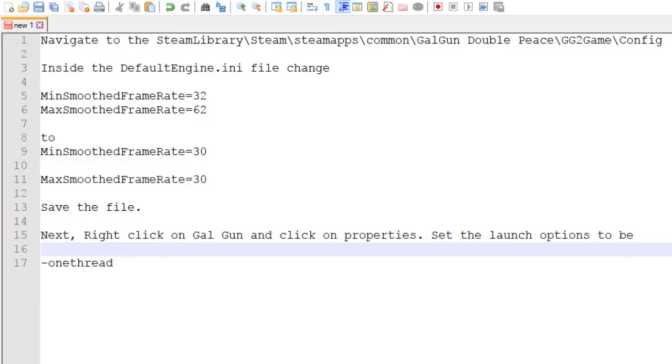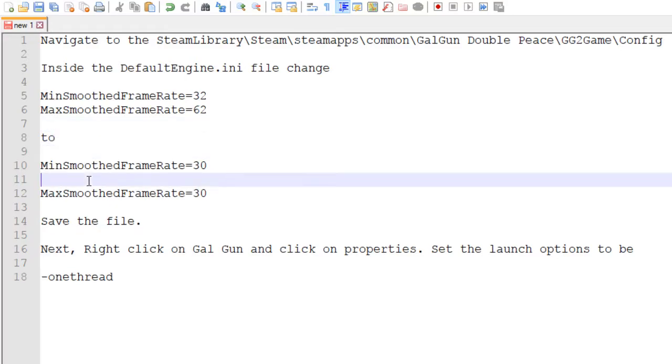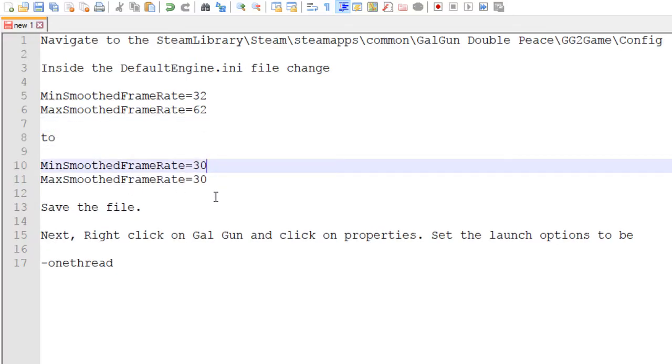As the outro, here are the full instructions: Navigate to your Steam library > Steam > steamapps > common > Gal Gun Double Peace > GG2 > Game > Config. Inside the DefaultEngine.ini file, change minimum smooth framerate to 32 and max framerate to 62. Save the file. Next, right-click on Gal Gun and click Properties. Set the launch options to '-onethread' specifically. No matter what system you have — whether it's a laptop, a desktop, powerful or not — it should run the game. This has been the Rising Phoenix Dev, and I'm signing out.